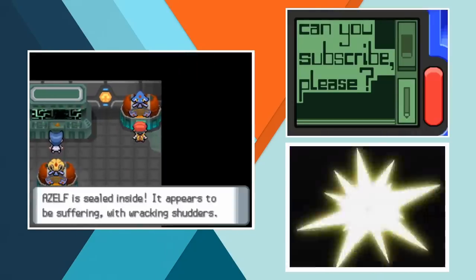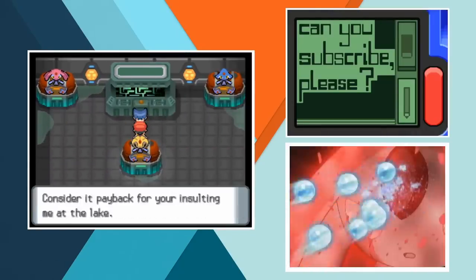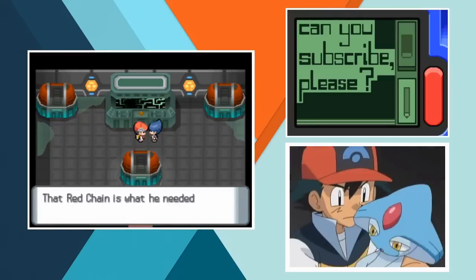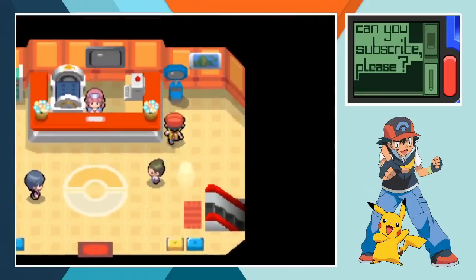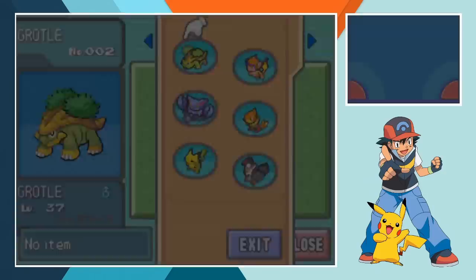Next up we gotta rescue the lake Guardians from Team Galactic. Without Dawn and Brock this time around, after Cyrus takes control of them we manage to free Azelf, Mesprit and Uxie from the clutches of Team Galactic. Ash really gets a lot done between Snowpoint and Sunnyshore. After freeing the lake Guardians we have to say goodbye to Gliscor as it heads off to train with McCann the air battle master. We'll see more of the Fang Scorpion Pokemon later though.